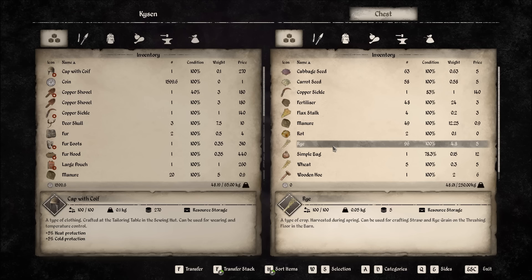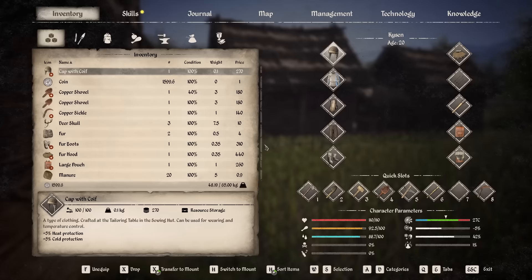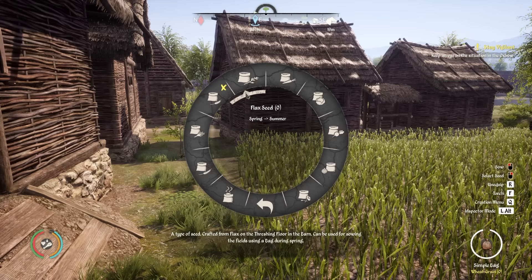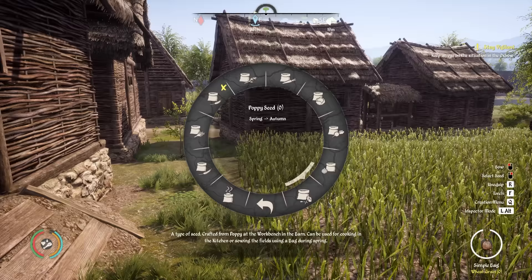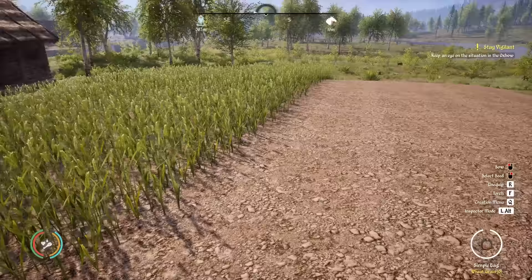I'm going to plant a lot of oats in here. But if we equip our simple bag and right-click it, when we go in here, it shows you everything that you can plant. Flax for example — we plant it in spring, it goes to summer. We can do the same with carrots for autumn. It basically shows everything you can plant during spring. The question is what do we actually want to plant, and I'm going to decide: oats and flax — those are our two things.